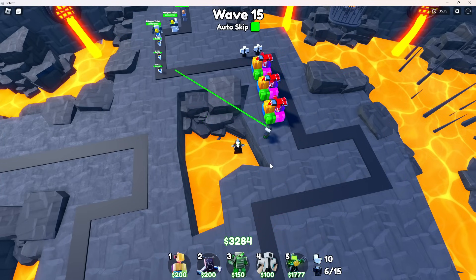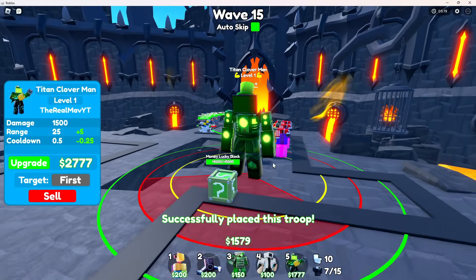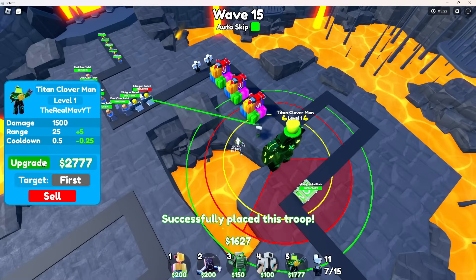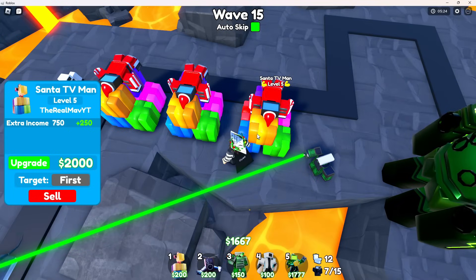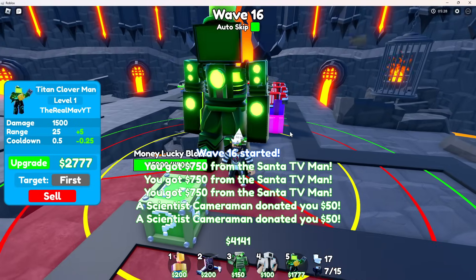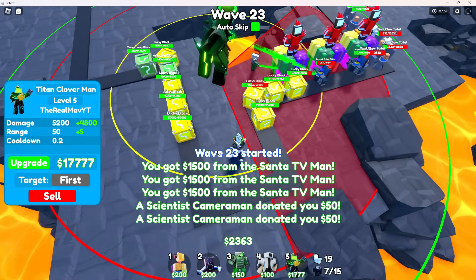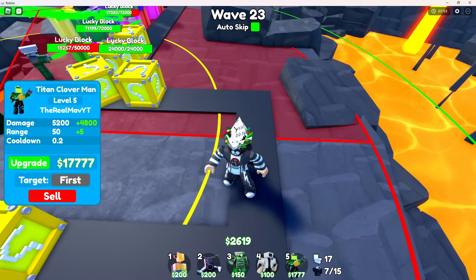Now it's time to place down Titan Clover Man - this guy is gonna be one of the craziest units in the game. He just put a lucky block down there already. We can't even upgrade him yet - this guy is gonna be really expensive to upgrade, but he already does 3000 DPS which is amazing.